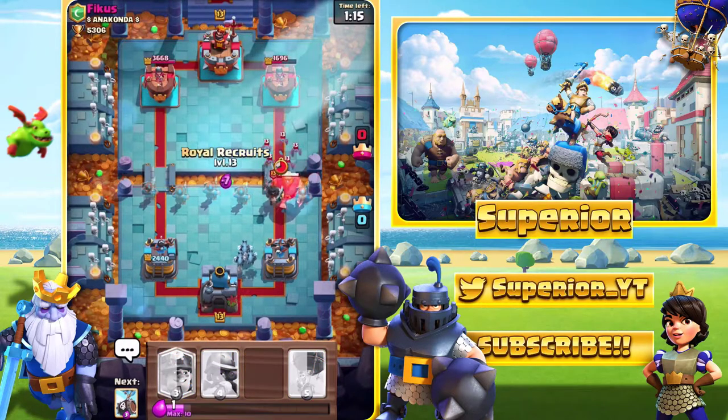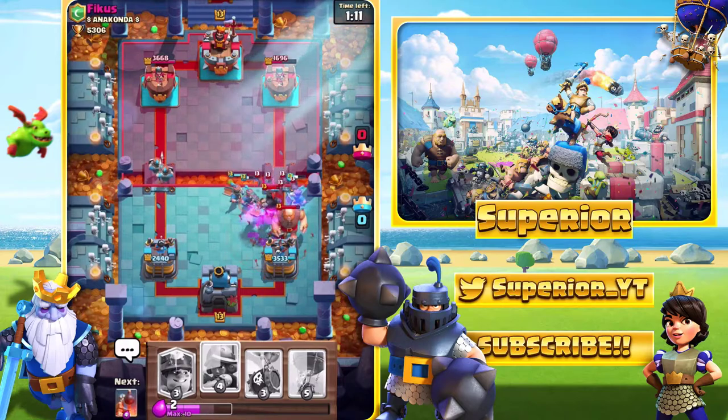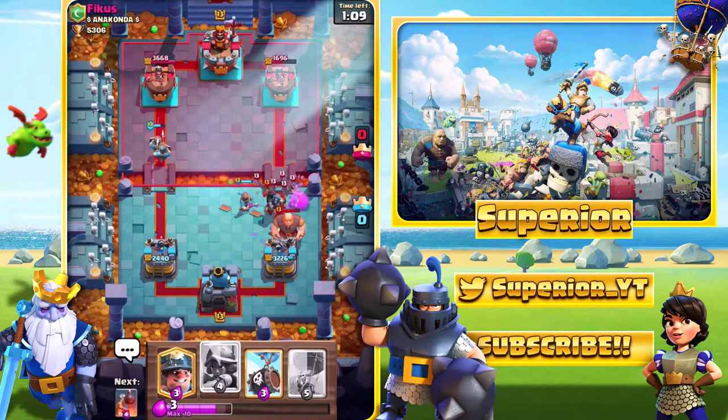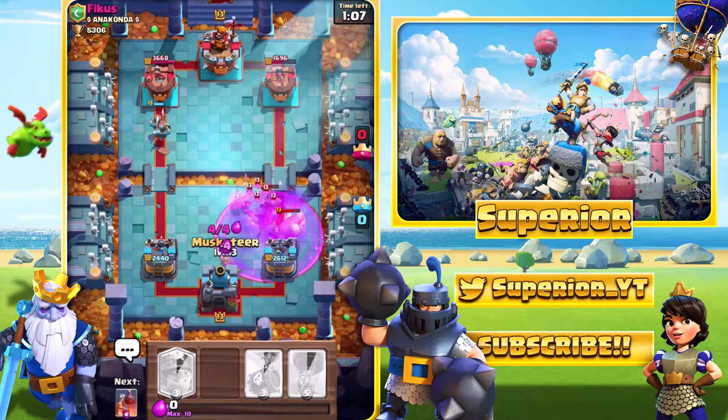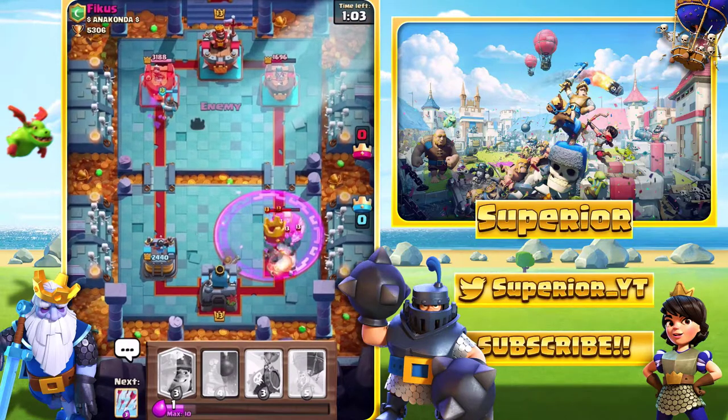So what I want to do is just go with this right now — pretty high Royal Recruits. We do see the Arrows which I didn't really think about. And now we've pretty much lost. So yeah, we're probably going to lose the tower. Kind of an L, but whatever — it is what it is.